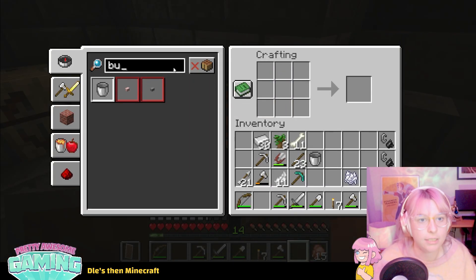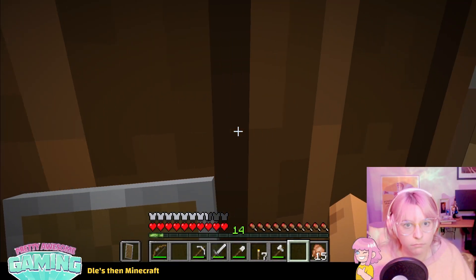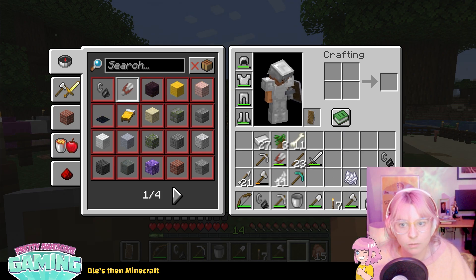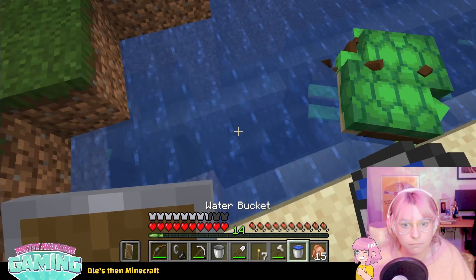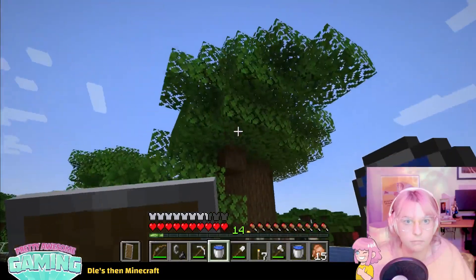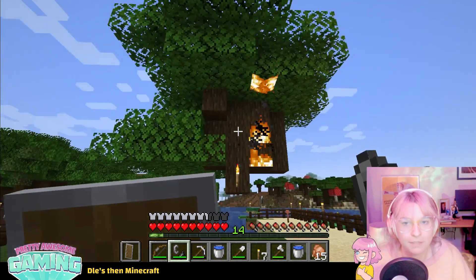We're going to make another bucket. Oh, an oak button - what do you use buttons for? Do they actually do stuff? Yeah I know. Yes I know, I know what I was doing now. I was getting a bucket of water. This guy. Yeah you're right, he won't spread. It will show me what fire is like.